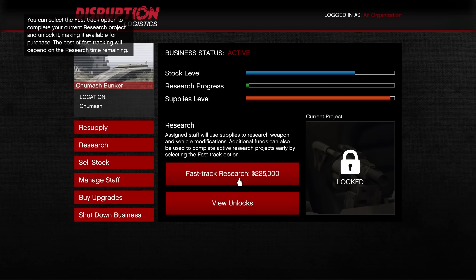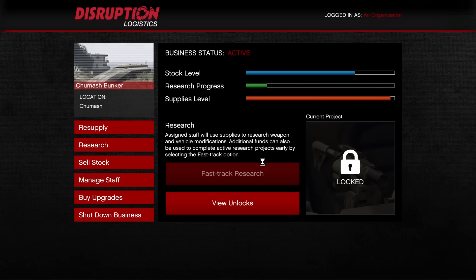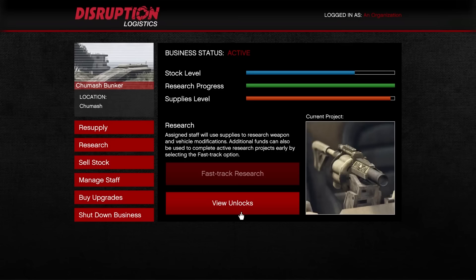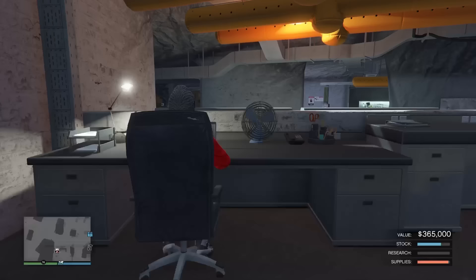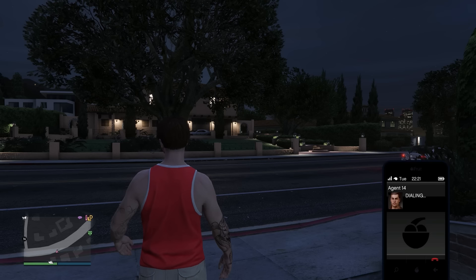There is a much faster and more expensive way to unlock research items — fast tracking your research. As soon as that research bar fills up even just a tiny bit, you can pay money to finish the rest of the bar. If the bar is basically completely empty, that's going to cost you $225,000, and it will cost less if the bar is more full. The bar fills up at the same speed as manufacturing if you dedicate all staff to research, or you can assign them to both manufacturing and research and they'll do half and half. You can also call Agent 14 while out on the map and request a research mission — you steal some research and bring it back to the bunker, filling up about 20% of the bar.